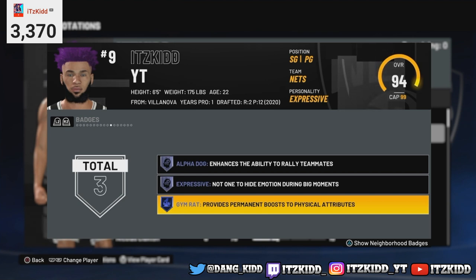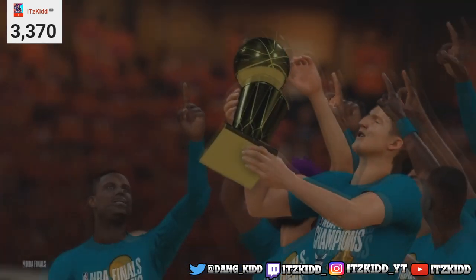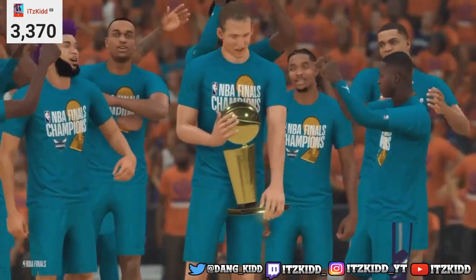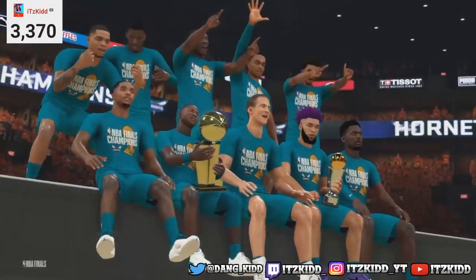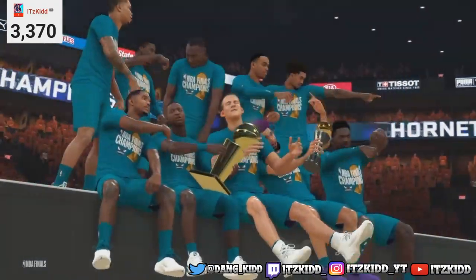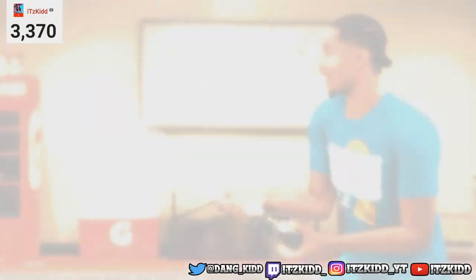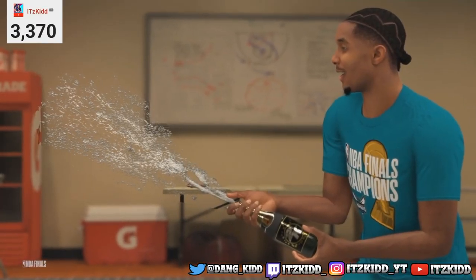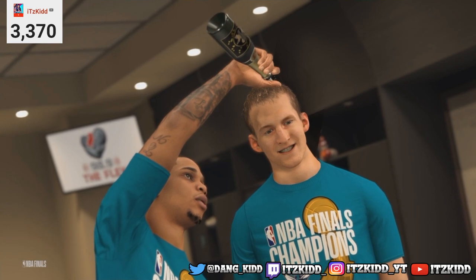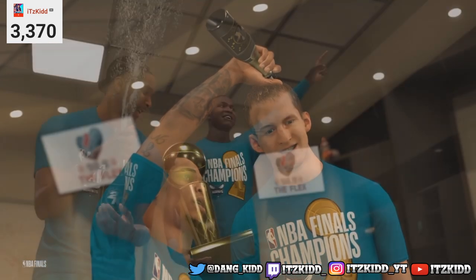In order to get this badge unlocked there are a couple things you need to make sure you do first. The very first thing is you have to make sure you win an NBA championship — that is the key to unlocking the gym rat badge in 2K21. Once you're in the playoffs, you have to play all of your playoff games. Do not try to sim and skip all the way to the finals.